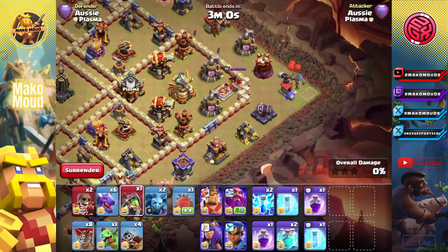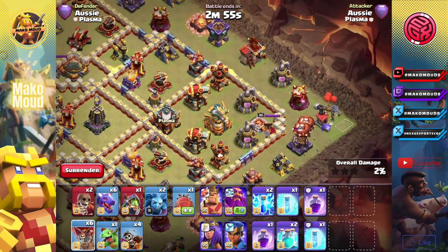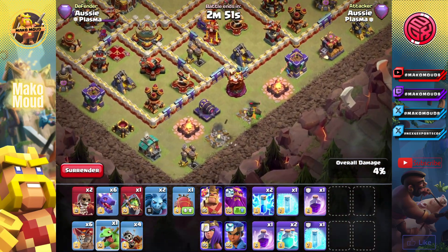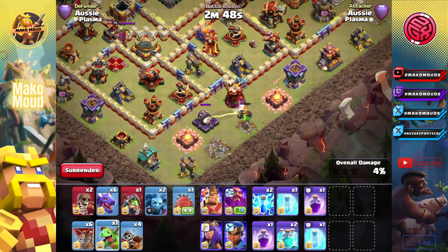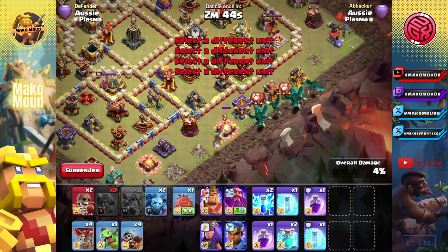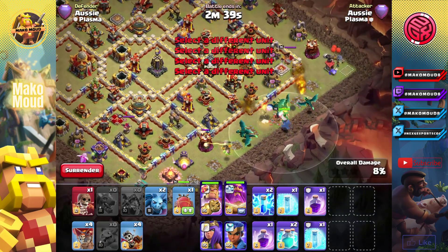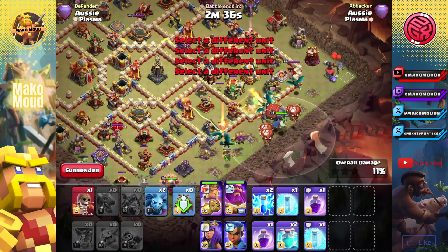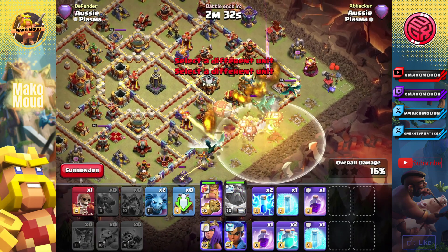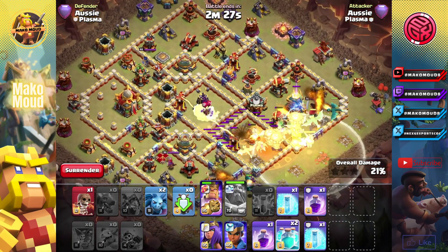Let's have the inferno dragon like that. I'm going to delay the queen a little bit, because I don't want her to die by those things, and I don't want her to pull that CC as well. King right here with that. Baby drag. There's not really any use for this zap, I'm just going to zap that sweeper because we can.